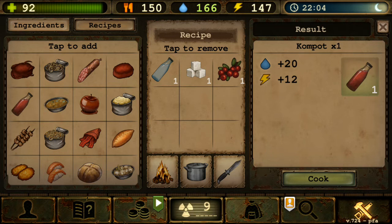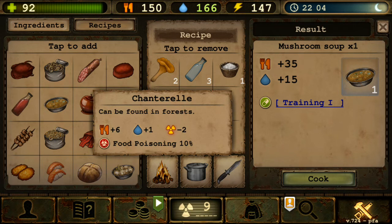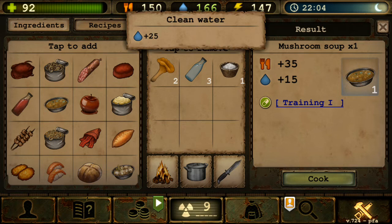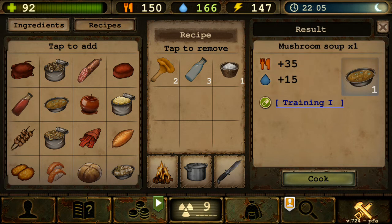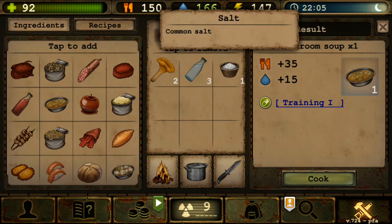Next is Mushroom Soup, requiring two chanterelle mushrooms, three clean water, and one salt. Upon cooking it gives 35 food, 15 water, and one soup. It requires three water because it's soup — makes sense. It also gives Training 1 — starting action points plus 1. Not bad, though there's actually a better version we'll cover shortly.